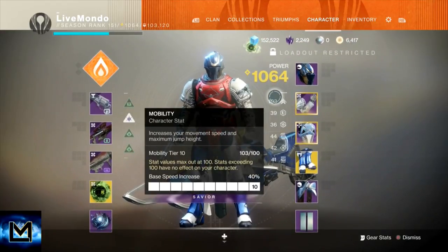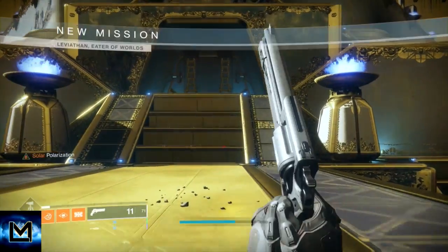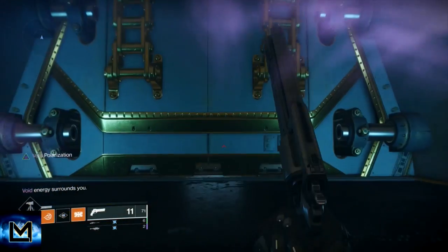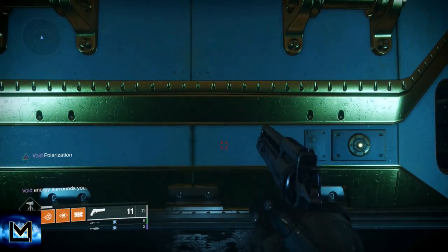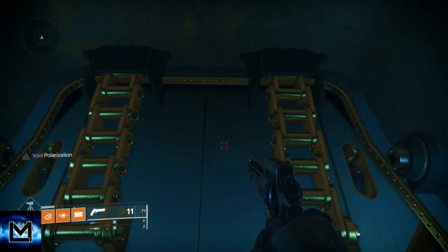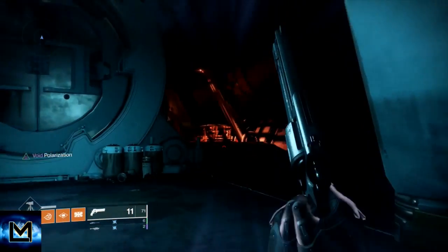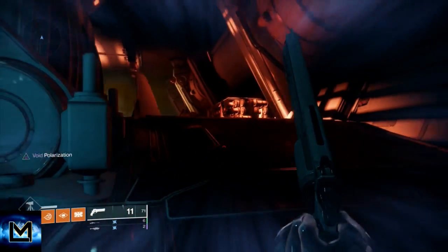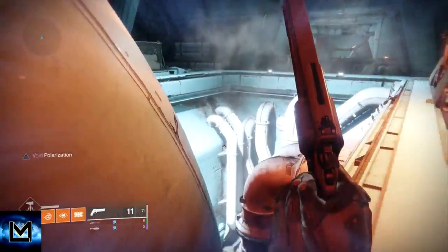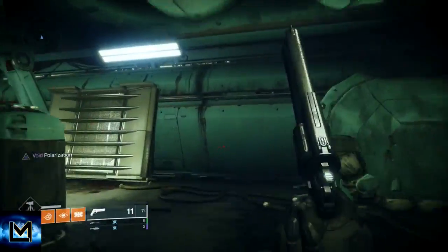I'm going to do the Titan as a full run — showing all the jumping, how to glitch through the door, then activate all the rings to get the chest. Then I'm going to show the Warlock and Hunter how to get to the ring part, because the rings are the same on every character. Once you know how to do it on one, there's no difference. They both just fall through the rings and have to activate seven rings. Rather than make the video super long, I decided to do a full run on one character and then the jumping section on the other two.